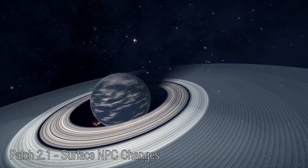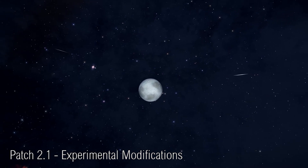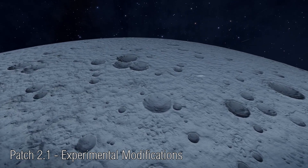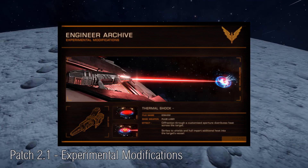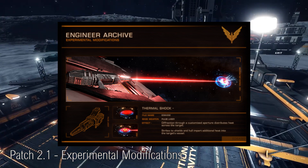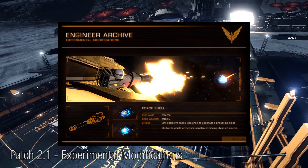Having ships around bases will dramatically shake up base assaults. Now the headline feature for Patch 2.1 is the Engineers, who are able to adapt and alter modules and weapons for us. A few of these features have been revealed as experimental weapon changes. One is healing weapons — if you target a wing member with your weapon it will actually heal them rather than hurt them. Another is thermal weapons, which can cause heat build-up in your opponent. The third modification revealed is called a force shell, which impacts upon the opponent's ship with such force that it causes it to veer off course.